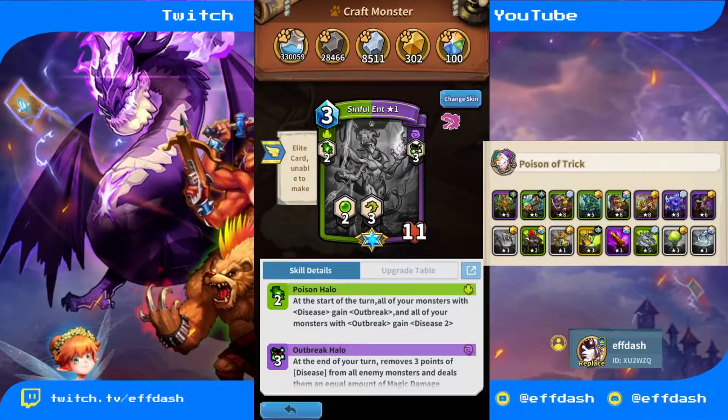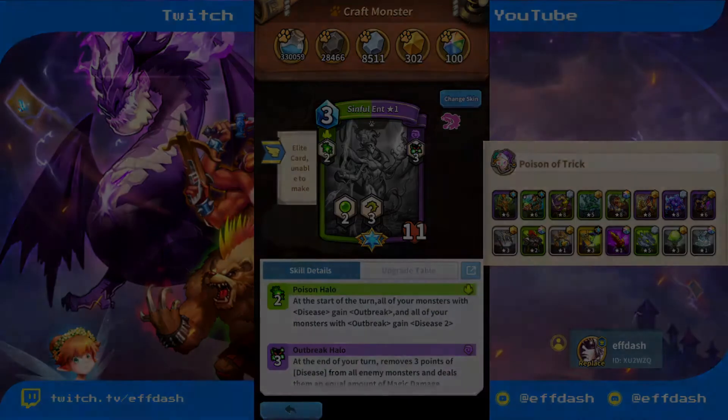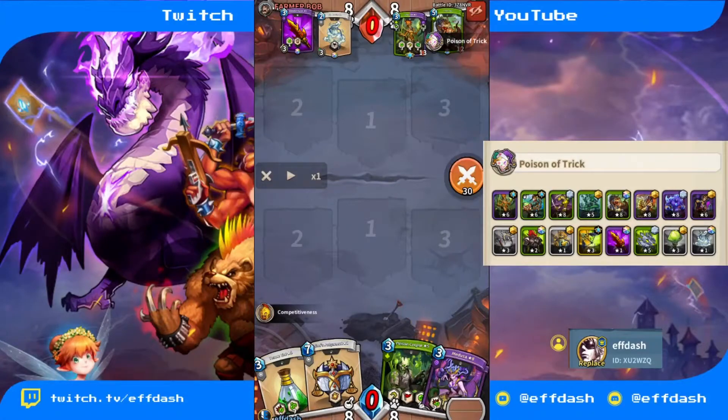She gives everyone with disease Outbreak and everyone with Outbreak disease — so this is very important to note. Now let's get into the matchup itself. This is the very beginning of the match — I've got it paused. He won the coin toss so he's going first. Notice the cards he has available: he's got Sinful Ent and he has T-Rex.